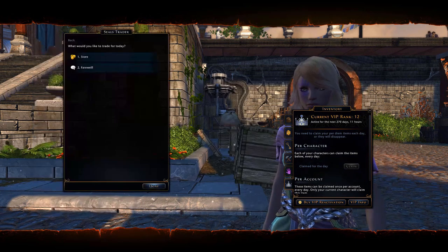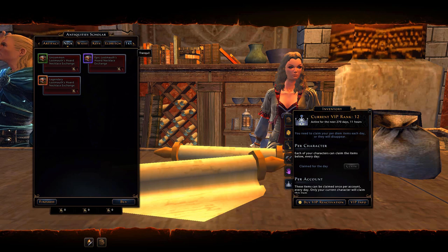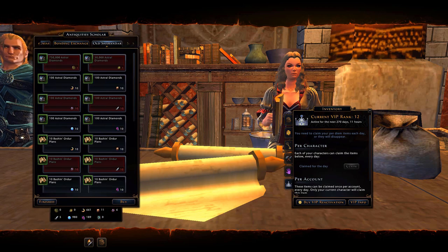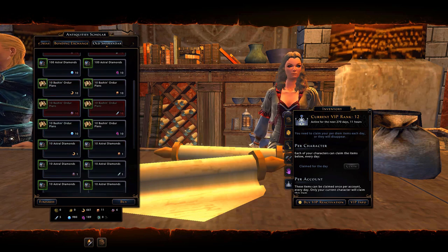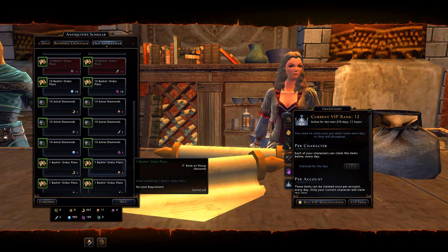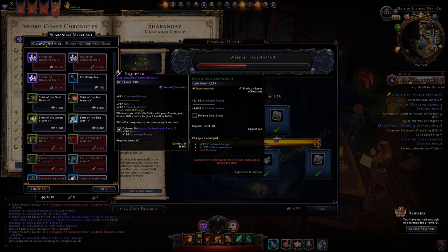Hillbilly Trollope, one of my regular viewers, asked about exchanging the old Sharandar currency for some of the new mod 20 Sharandar currency. You can go to the antiquity scholar and tab all the way over to 'old Sharandar,' where you can exchange your old Sharandar currency for bastion order plans or astral diamonds, depending on what currency you have from old Sharandar. Hillbilly also wanted to know if the new currency could be exchanged at your stronghold coffer, and the answer is yes. Those order plans can then be used to buy items in the new mod 20 Sharandar campaign store.